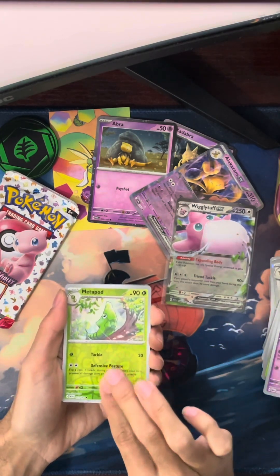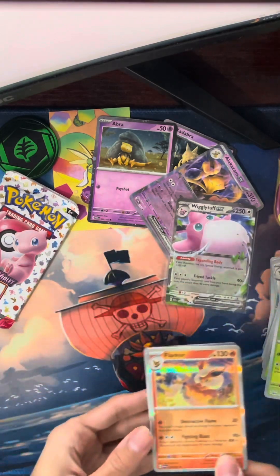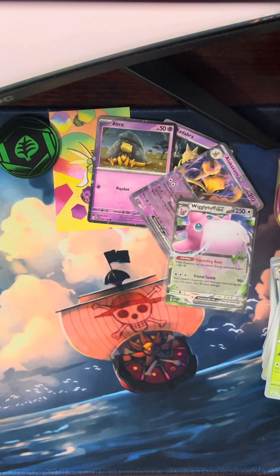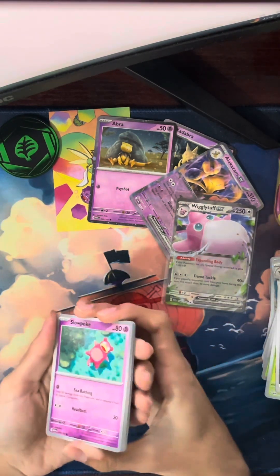Clefairy, Metapod, and a Flareon. Yep, and the basic energy that I forgot to pull from the back. Alright, last pack of part one — let's see if we can get any luck. No textured energy, just another dark energy. Slowpoke, Growlithe, Doduo.